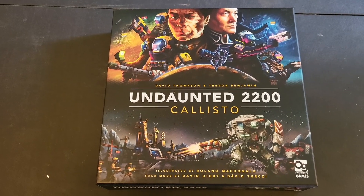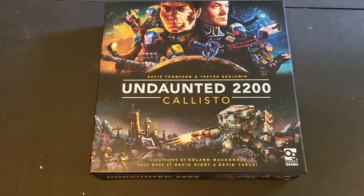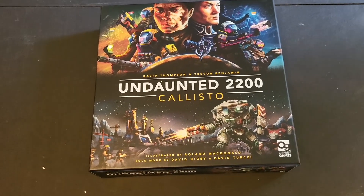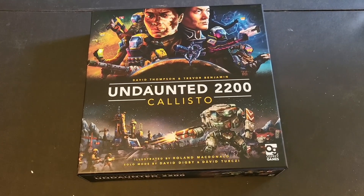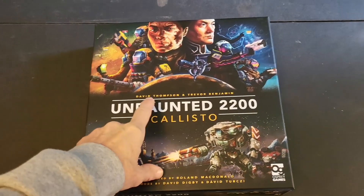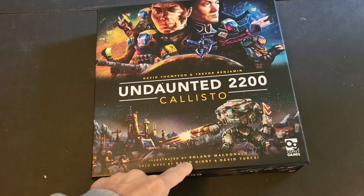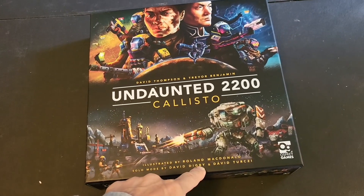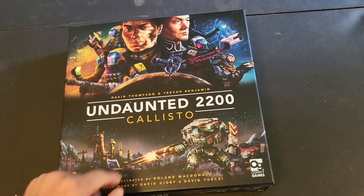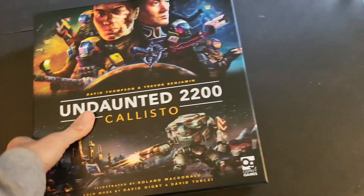Hello everyone and welcome to another episode of Harebrained Games. Today we're going to do an unboxing of Undaunted 2200 Callisto — not Calypso, although I wouldn't mind an Undaunted in a pirate venue. This is from David Thompson and Trevor Benjamin, with a solo mode built in by David Digby and David Pertsey — there are a lot of Davids in this world.